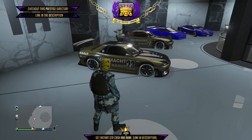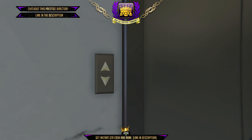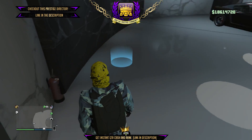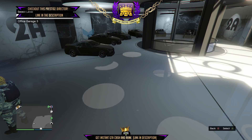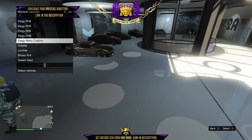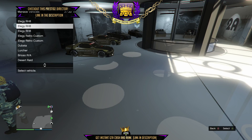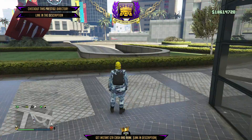Big shout out to Freight Train — founder of this glitch. Leave a like, subscribe, turn notifications on. Go to office garage two where all the Elegy RH8s are. Once inside, go to the blue circle. Friend two — Ran — is going to be on a black screen for the full glitch. Select an RH8, take it into garage one, and swap it with the Elegy. Then select the other one, take it into garage one, and swap it with the Elegy as well. Press X or Square to select the Elegy RH8, take it into office garage one, swap them both with the Elegy, then exit to ground — it's very important to exit to ground.